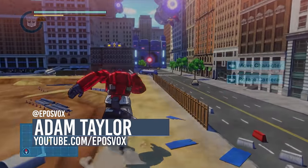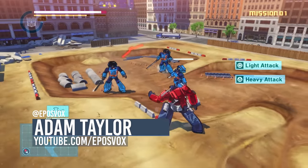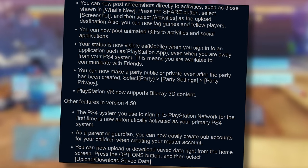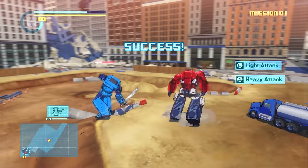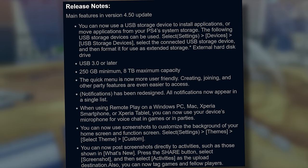AdamReposBox here, and Sony just released the PlayStation 4 version 4.50 update, which added a few cool features like 3D Blu-ray support for VR mode and improvements to VR in general. They're making preparations for the PS4 Pro Boost mode, but the really cool thing they added with this version is the ability to use a USB storage device, aka an external hard drive, as game storage.